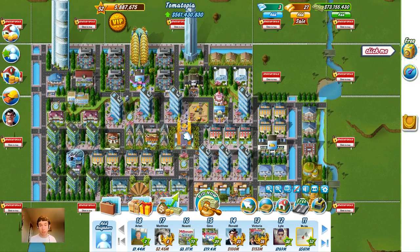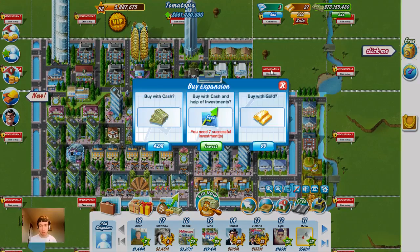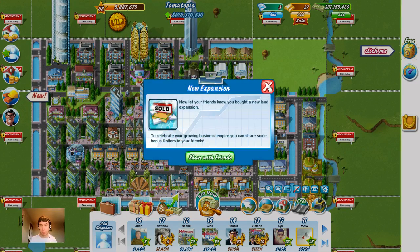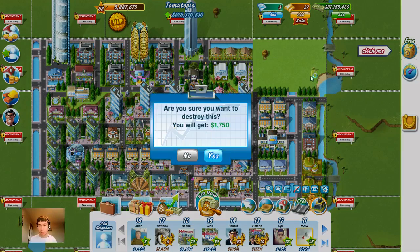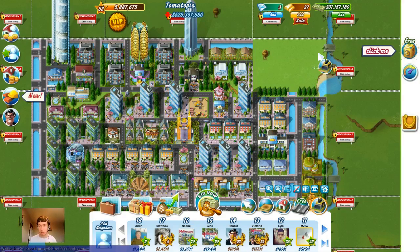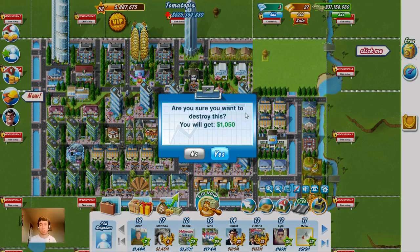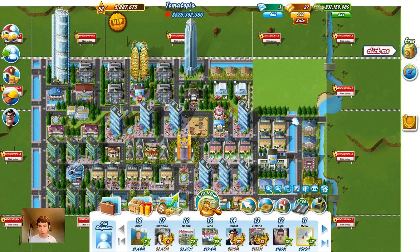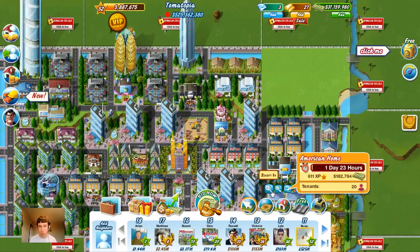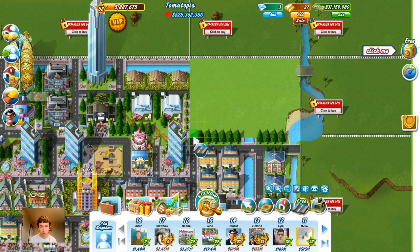The next thing we're going to do is expand into this territory up here for 42 million. There's going to be a lot of channel pieces in this, which is nice, so anything that we build is going to be heavily upgraded, which is quite good. First, let's just destroy these things. Let's zoom in on this.